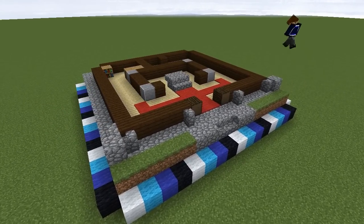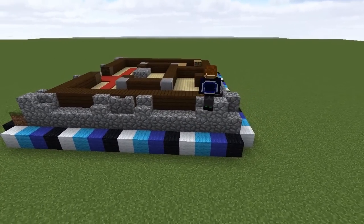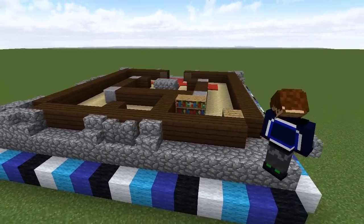Mirror this on the other side, then come around to the side of the building and place stairs either side of the centre with two cobblestone walls between. Add two cobblestone pillars on the corner and a wall right on the end, then repeat this pattern around the back and on the opposite side.